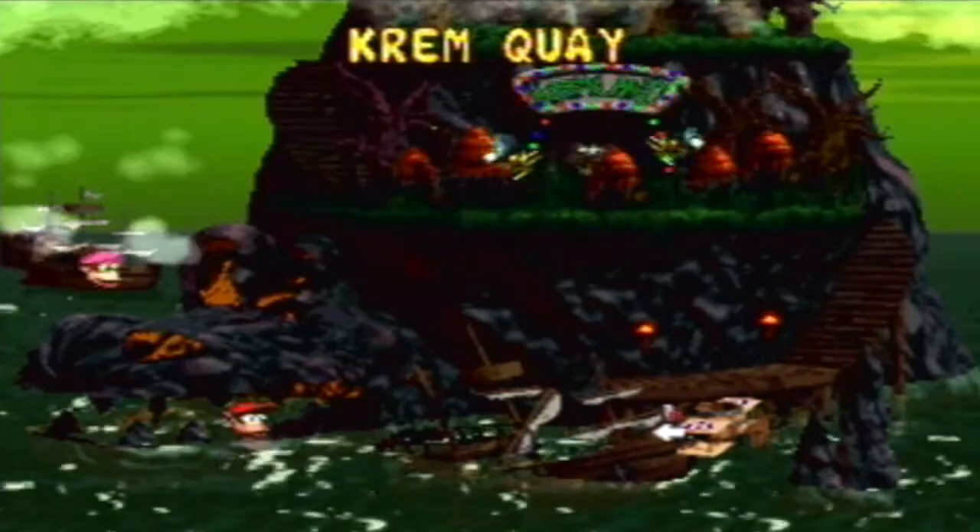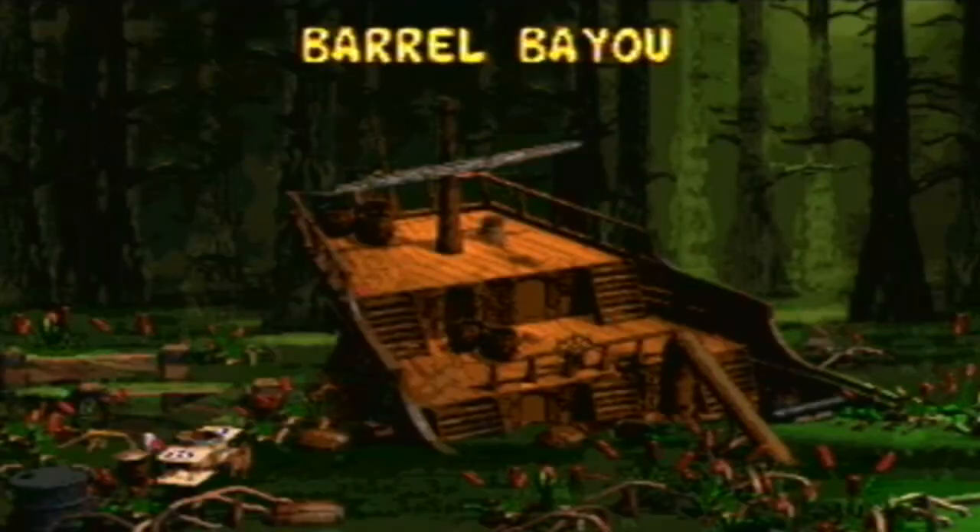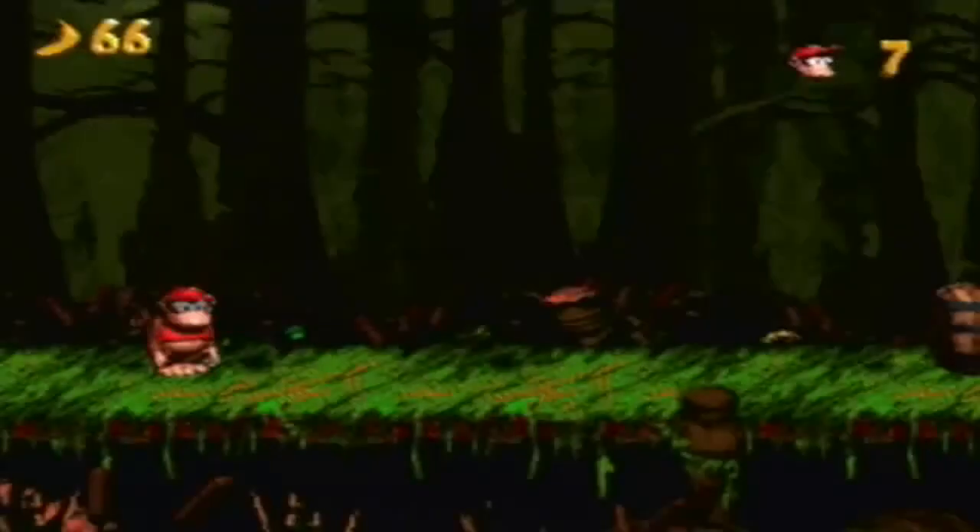This time we're starting World 3, so if we go inside here, we're still on Funky's crazy plane thing. And we have Barrel Bay as the first level here - a crazy massive swamp with a sunken ship. Let us go in and see what kind of crazy stuff we have. We actually have a new level theme: the swamp theme, or the bog or the marsh or whatever you want to call it.